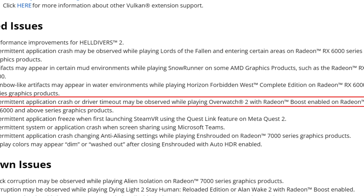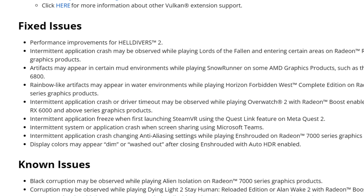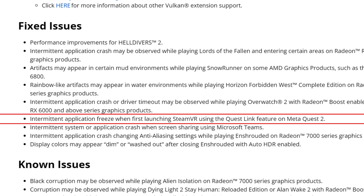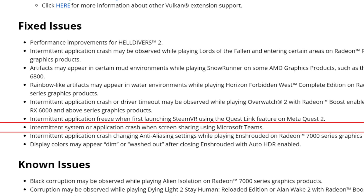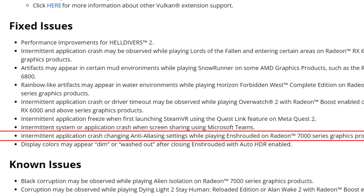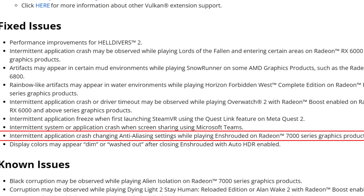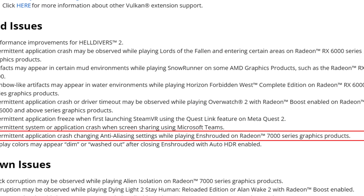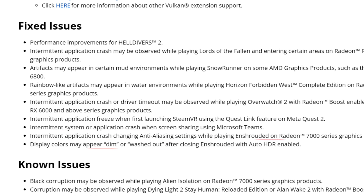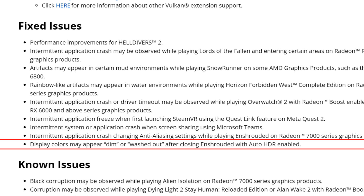Intermittent application crash or driver timeout while playing Overwatch 2 with Radeon Boost enabled on RX 6000 and above is fixed. Intermittent application freeze when first launching SteamVR using the Quest Link feature on Meta Quest 2 is fixed. Intermittent system or application crash when screen sharing using Microsoft Teams is fixed. And intermittent application crash when changing anti-aliasing settings while playing Enshrouded on RX 7000 series is fixed.